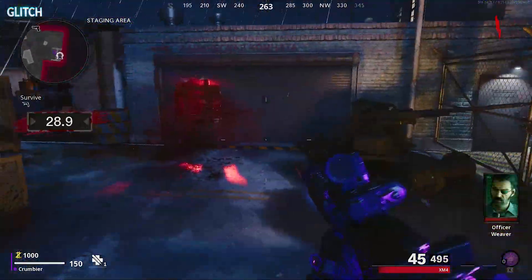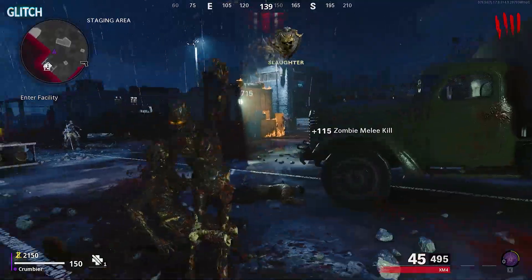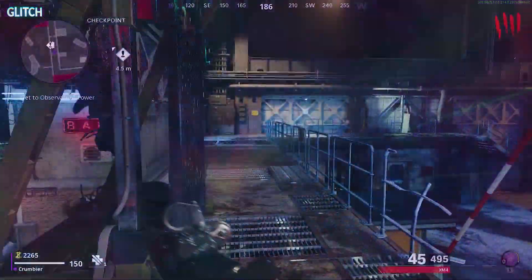The first thing you'll need to do as soon as you spawn is activate the teleporter on the opposite end of the staging area. After surviving for 30 seconds against an endless wave of zombies, you'll then be able to teleport to the main map.